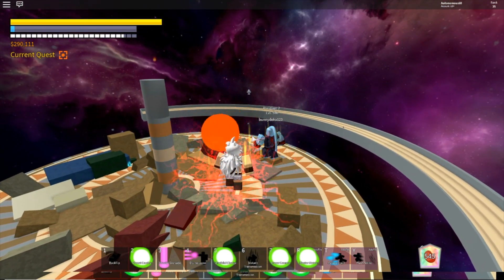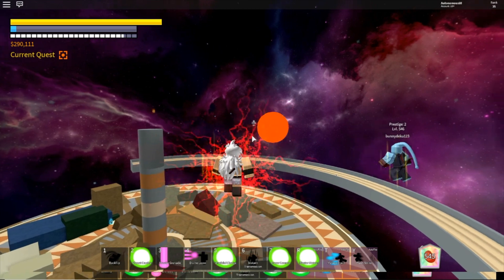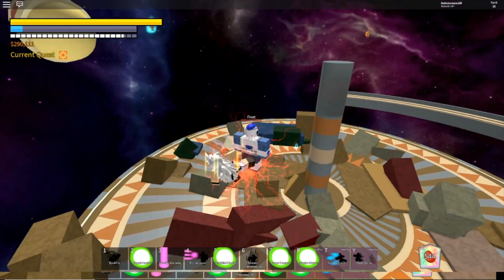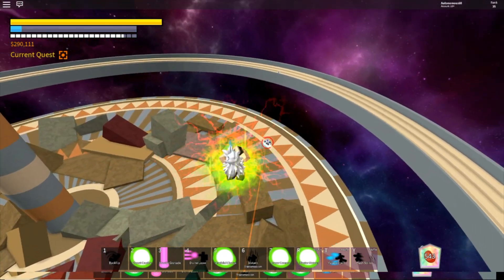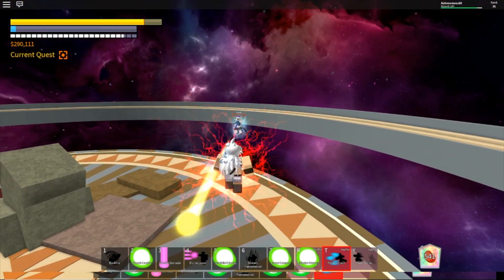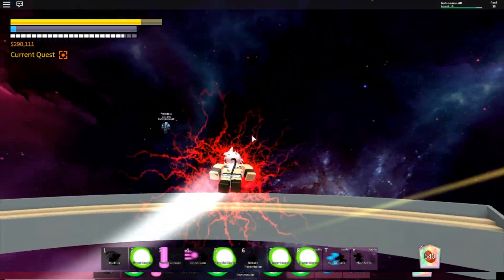We're just gonna wait for this yellow from Zodius to run out — he's gonna lower my HP. We're just gonna kill fast with our hands while we wait for the yellow from Zodius to run out. It's lasting for a while. Okay, we're good now.